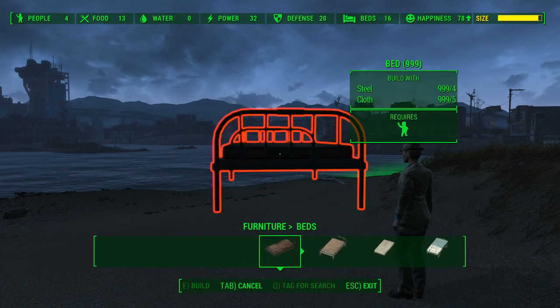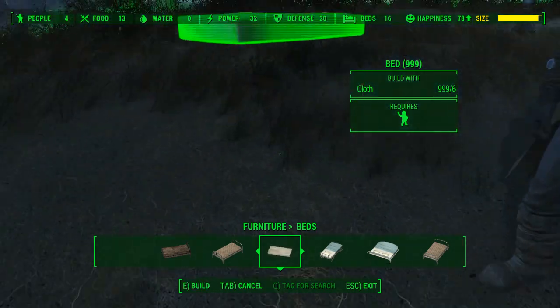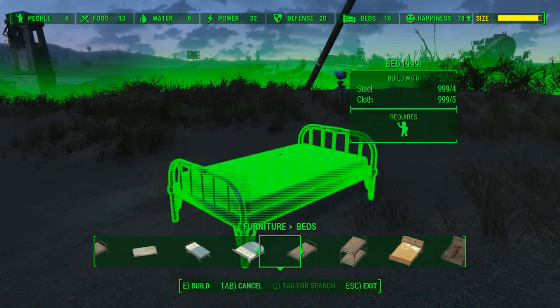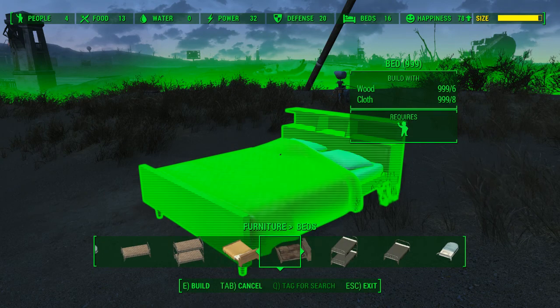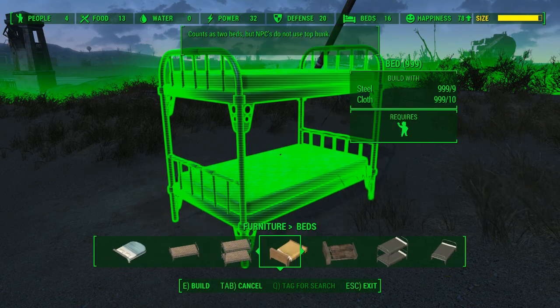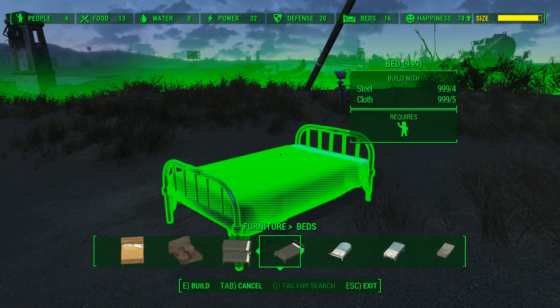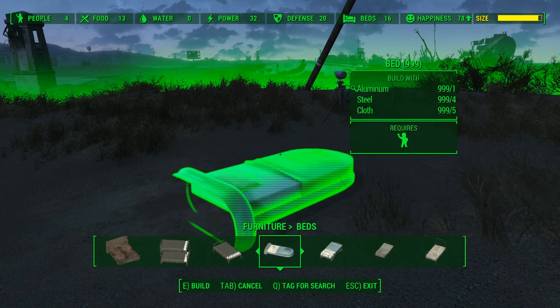Moving on to furniture — the beds section adds so much. You have a plain mattress, Institute beds, double deckers from Concord, and a cool bed that actually looks like it came from somebody's home.